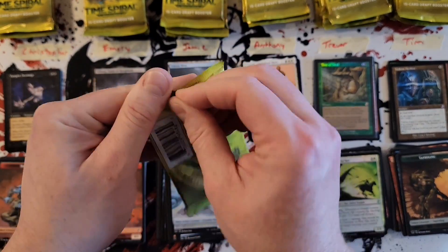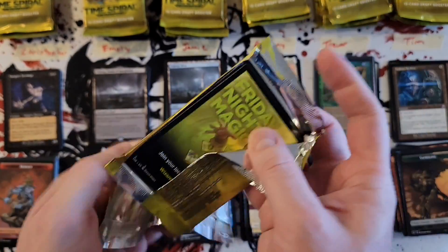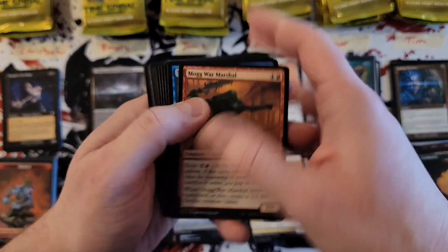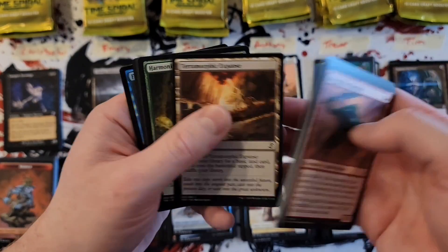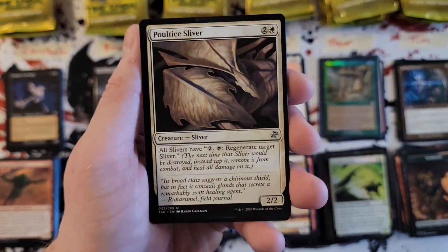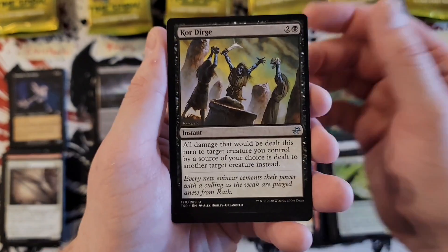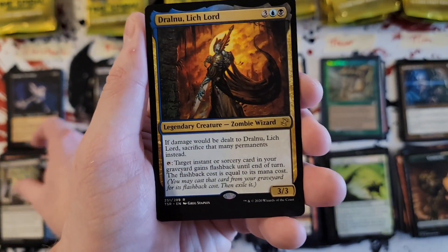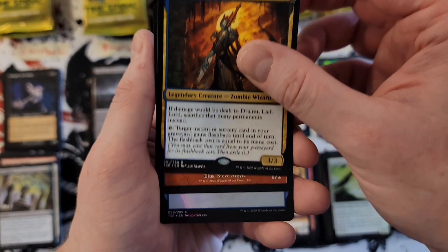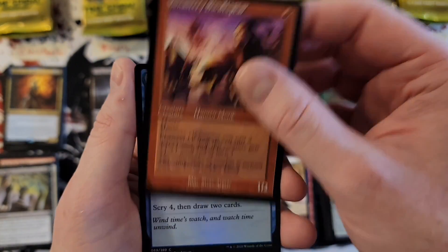Christopher, you are up. We have one mythic in — averages four mythics per box, we still have some definite hits in the old border to go. A lot of packs to go. Harmonize — god I love Harmonize — Poultry Sliver, Corduroy, Dralnu Lich Lord, and hey — Monastery Swiftspear, nice pull, old bordered.